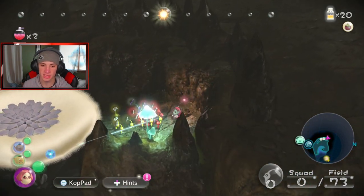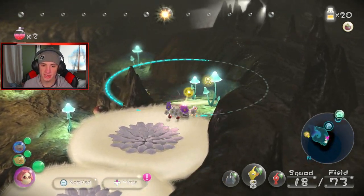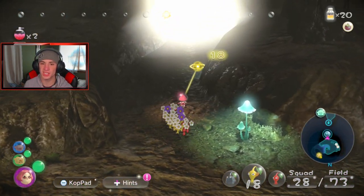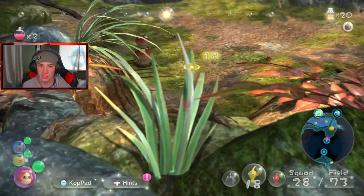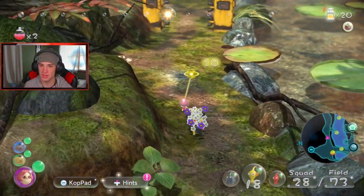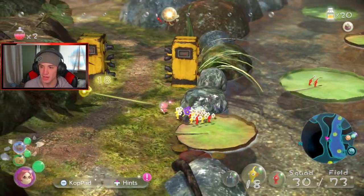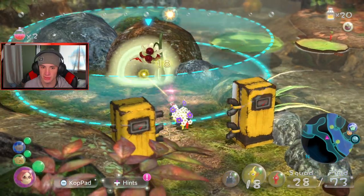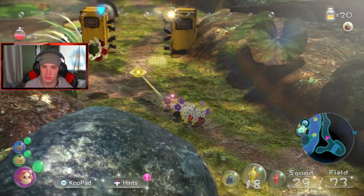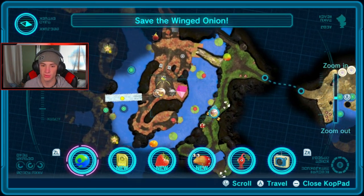There should be just one piece missing. Let me check — the first bridge pieces were here, the last ones were over there. Where's this last bridge piece? All the bridge pieces here are done! I'm just going to go to the Koppad — and the bridge just got done! Cool, I'll send you back.